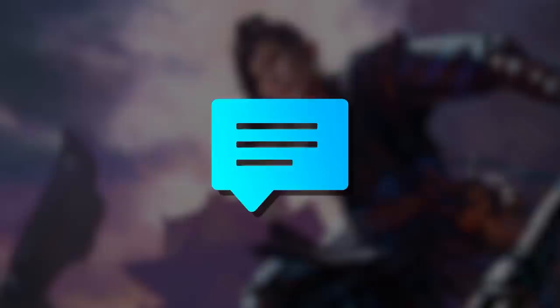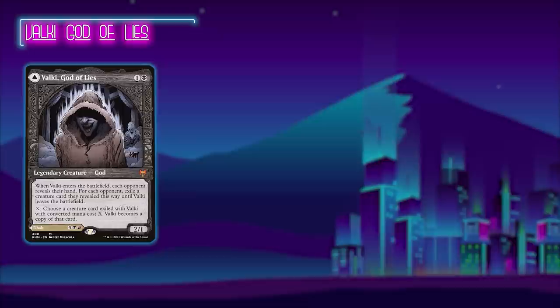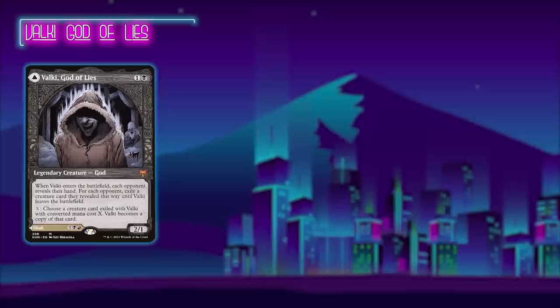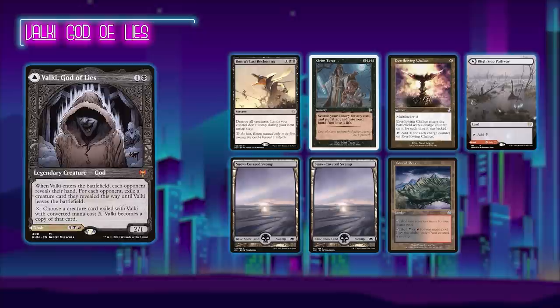Comment down below any of your thoughts and feelings, and we hope you enjoy the show. First up, we've got Guy playing Valki, God of Lies — or more importantly, he's playing it for the backside of the card, Tybalt, Cosmic Impostor. The idea of the deck is to be a midrange deck that wants to control the game early by using single target interaction and board wipes, and eventually take over late game by casting Tybalt, Cosmic Impostor. Guy's keeping a 7-card hand including Bant's Last Reckoning, a Grim Tutor, Everflowing Chalice, Blightstep Pathway, two Snow-Covered Swamps, and a Tainted Peak.